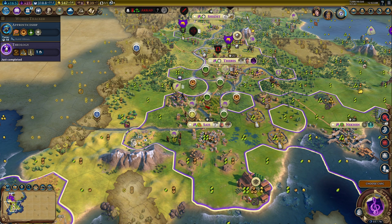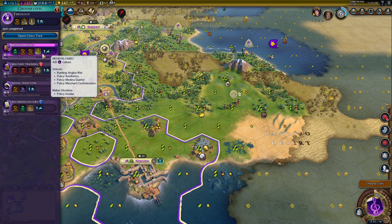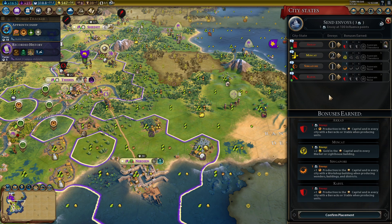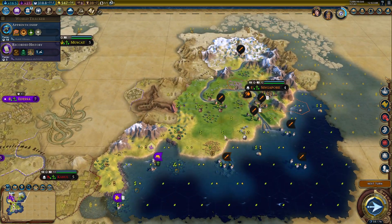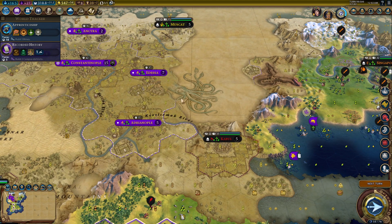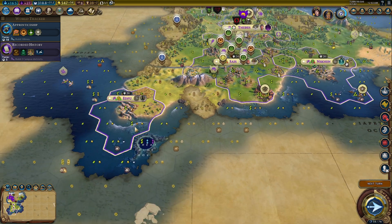We need one more mine to get that online — I think we can do that. Kill a unit with a quad. Maintain four trade routes, two campus districts — that's probably not going to happen soon. Let's see what they see. The Grand Canyon there — of course Theodore gets adjacent to that and gets a huge advantage. You actually got a really good natural wonder for that, not that I didn't get a bad one for science.